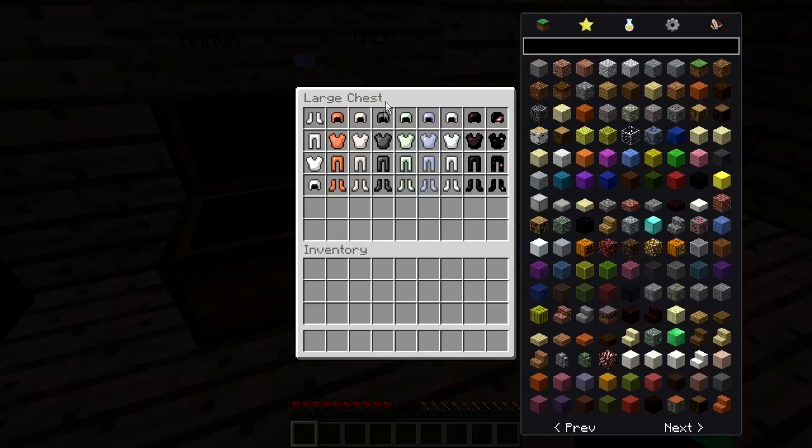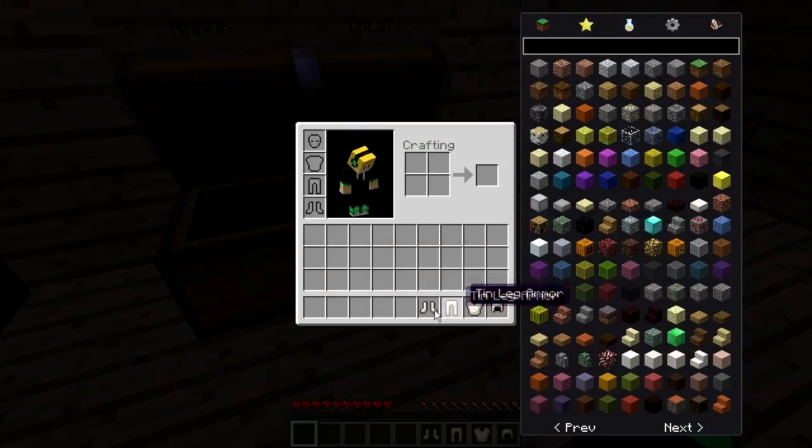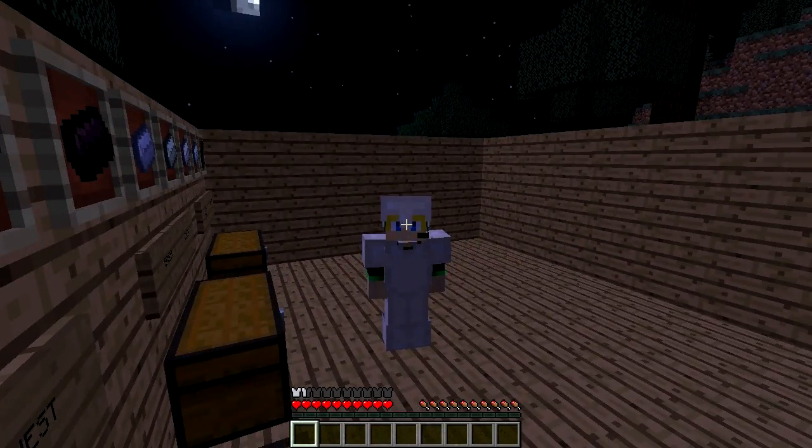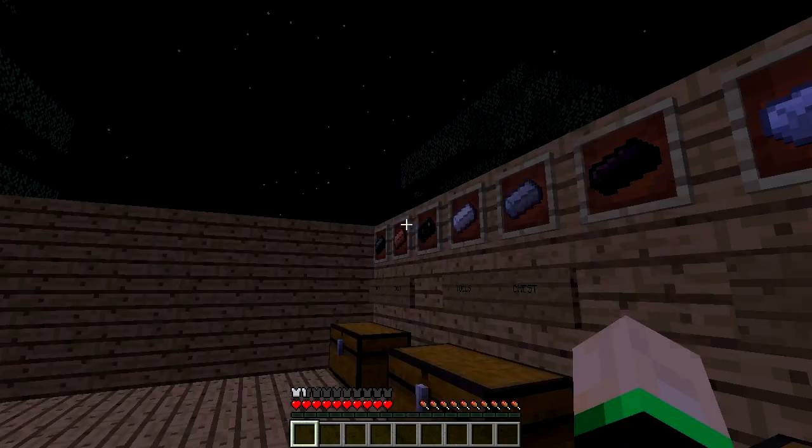Next we have the Tin Armor. I really can't tell the difference between Nickel and Tin and all the ones that are this color because they're really just the same. But as you can see, Tin does not give you that much protection — it only gives you one and a half bars of protection.